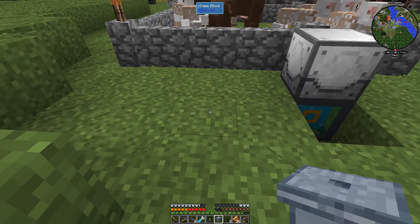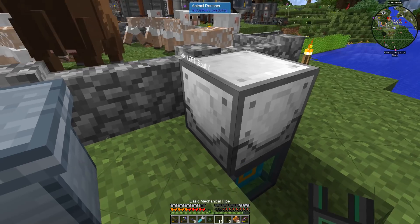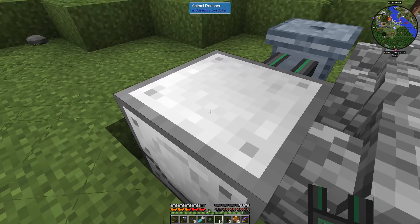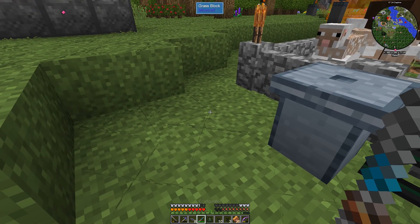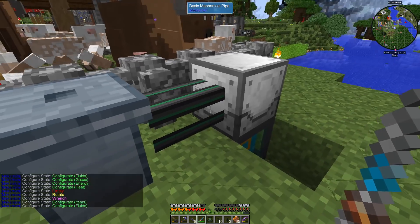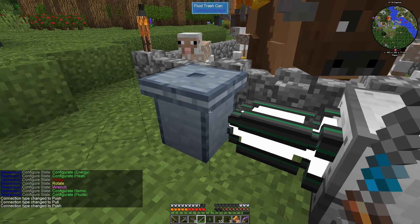I think what we'll do is go up here and lay this guy here, and go like this. Then this guy — I need to find my configurator. Let's make sure we switch this guy to fluids, like that, and we should be able to go like this and have this guy do like that.